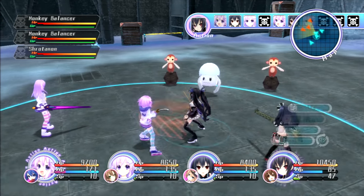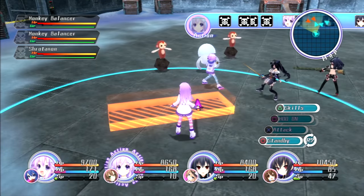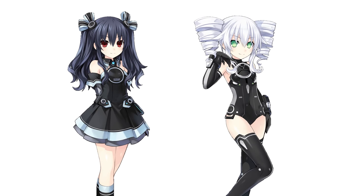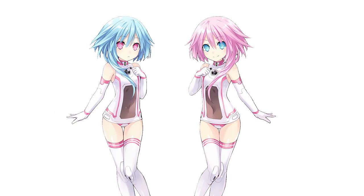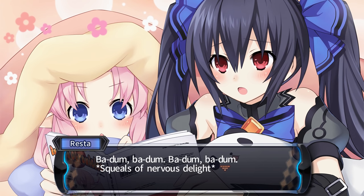There are also a few more important characters: the CPU candidates, who are the goddesses' little sisters, and they personify handheld consoles. Nepgear is Neptune's little sister, based on the Sega Game Gear, and transforms into Purple Sister. Uni is based on the PSP and is Noir's sister. Then there are the twins, Rom and Ram, who are based on the Nintendo DS and its dual screens. While all these characters are based on specific consoles, I think of them more as broad representations of the brands.